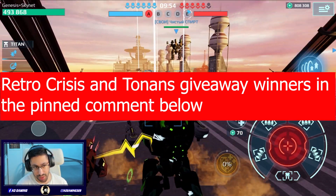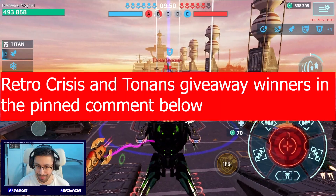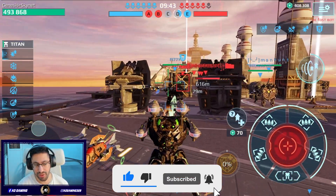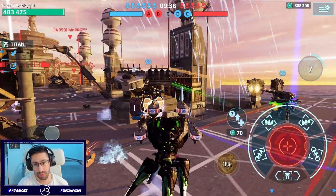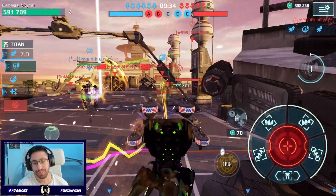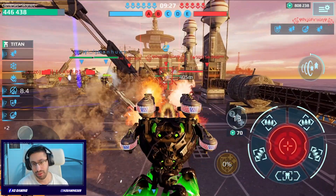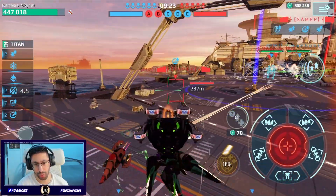Okay, so this is the first gameplay on Carrier map. Let's go Capri Freedom gadget — try to bring the Titan as fast as possible. Guys, remember, if you haven't subscribed to the channel, subscribe, click the bell icon and smash the like button. The giveaway of the Retro Crisis and the Tonan is over — I hope the next giveaway is gonna be real soon.